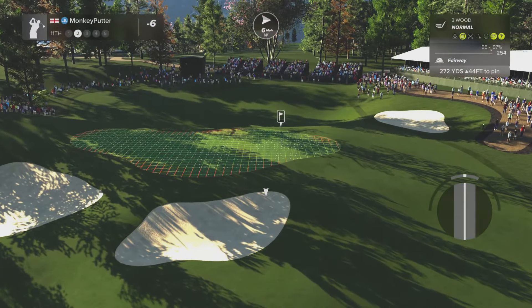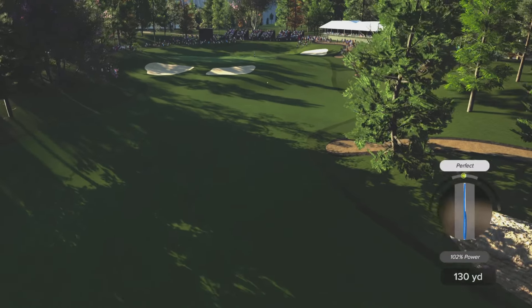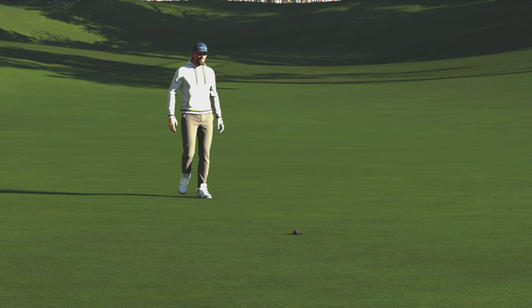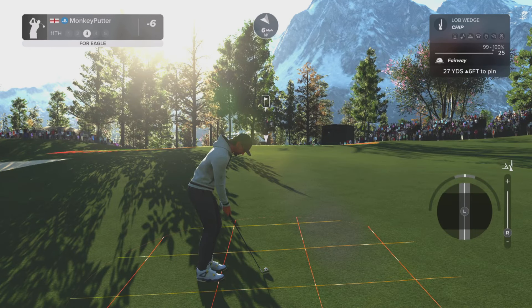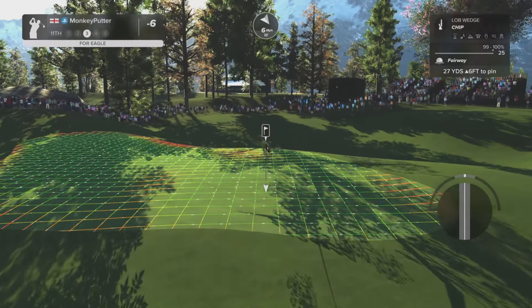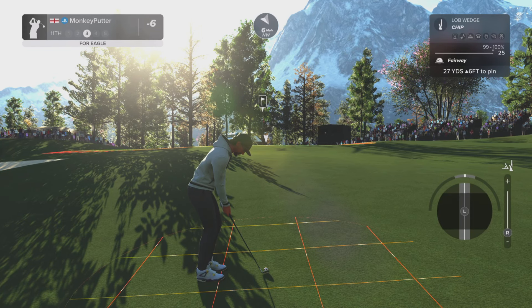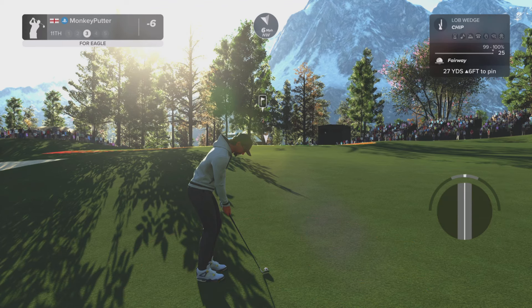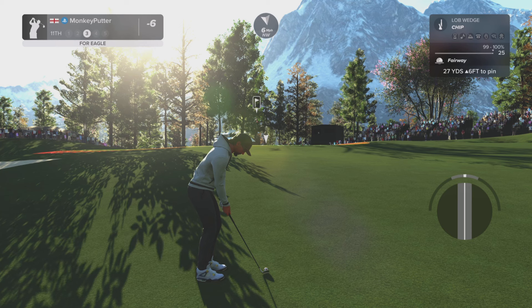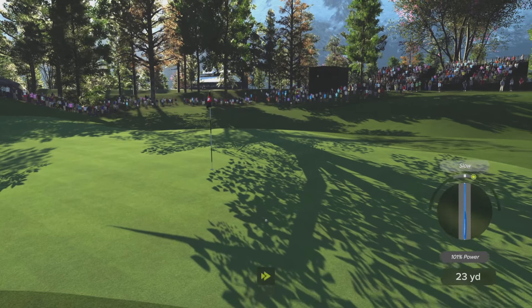Actually, that front bunker again is not too bad a place to be. Yeah, it'll kick to the right — hopefully it'll stay on the fairway though. Yes, it did. Oh, that's a steep upslope — not really sure how much backspin to put on this. That is a really steep upslope, playing about 29 yards. I think I'm going to ease off on the backspin a bit here. Oh, I've hit it slow — that's a poor chip.